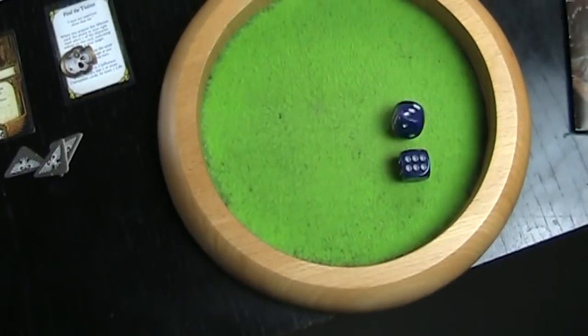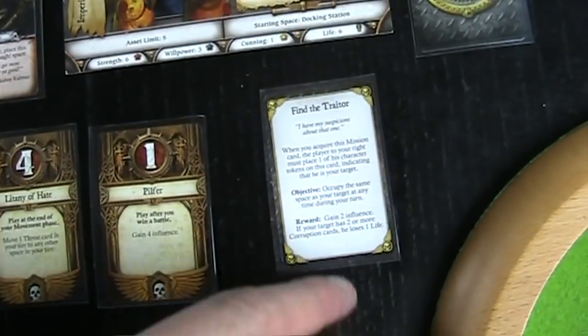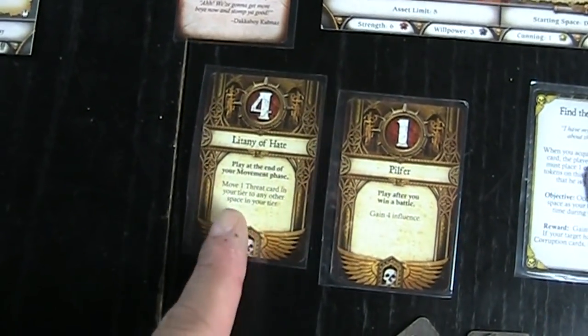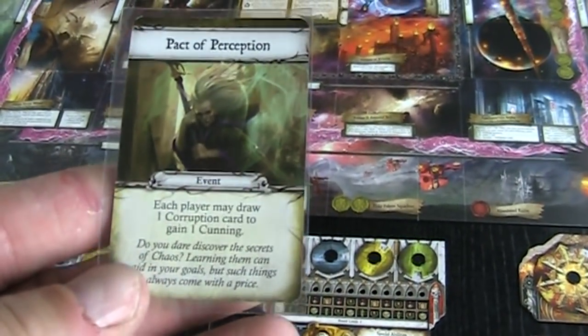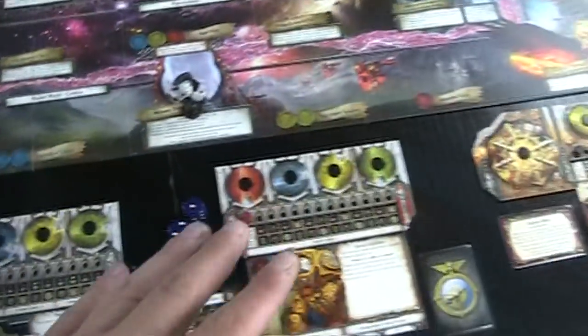The Terminator rolls a six but must take the lower of two dice — a three. He moves and draws a red card: Pact of Perception — each player may draw one corruption card to gain one cunning. Nobody wants to do this since it would help the Nemesis gain infamy. Nothing happens. Now it's the Nemesis's turn — she rolls a five and moves five spaces toward the characters.